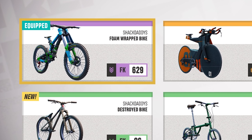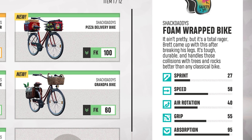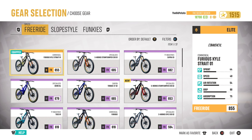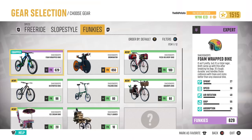Hey guys, what's up! Today we're gonna be checking out the foam-wrapped bike. This is a bike you actually get by completing some Shack Daddy challenges. The description is: 'It ain't pretty but it's a total rager.' Brett came up with this after breaking his legs — it's tough, durable, and handles collisions with trees and rocks better than any classical bike. Its absorption is almost at 100 — it's at 95.